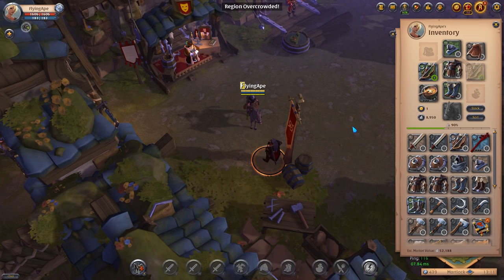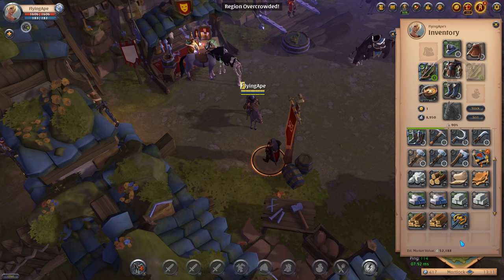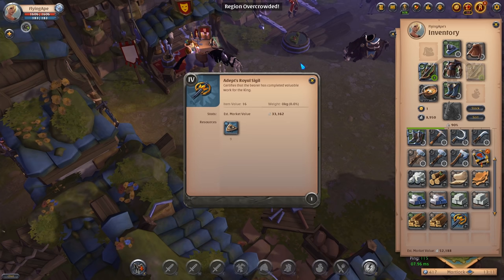At this point your inventory probably looks something like this and you most likely have about 10k in silver, a bunch of tier 2 and tier 3 items — whatever you got from the tutorial and the quests — but most importantly the Adept's Royal Sigil. This item is the one we're going to sell to get our first handful of silver to buy our very first set, which will be a tier 4 solo dungeon set.